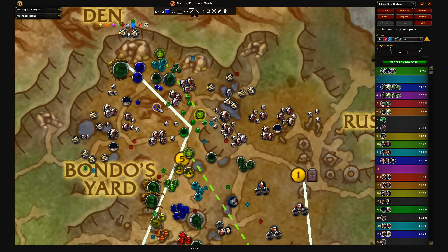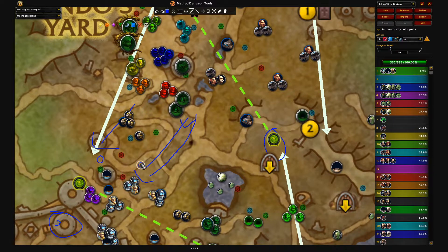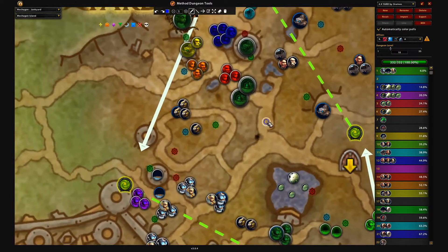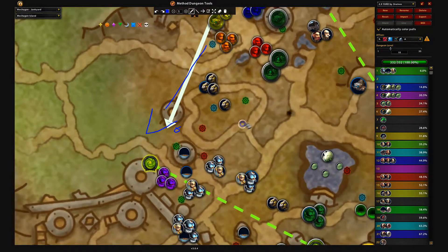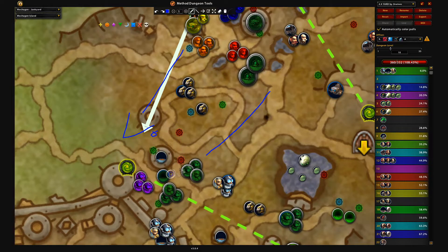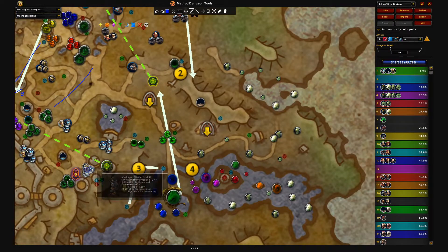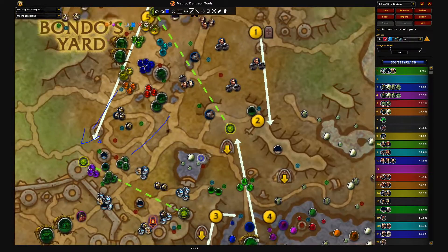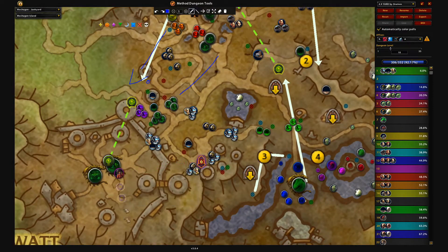Once done, head down to the south side of Tricksy's area. If you have a Demon Hunter you can walk right through here — there's a little hole that gets you up into this area. If you don't have a Demon Hunter and don't feel lucky, the prowlers are deadly so just walk the other way. I personally go right through here without pulling those prowlers and just do the boss with what I have.